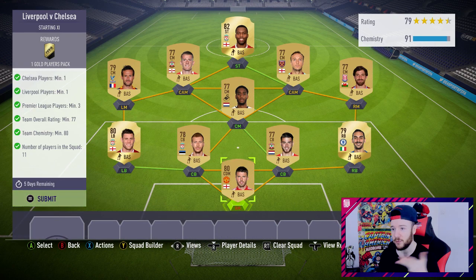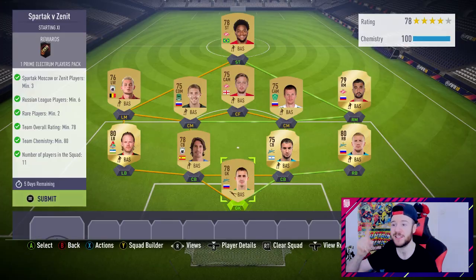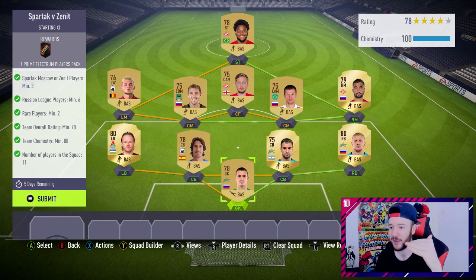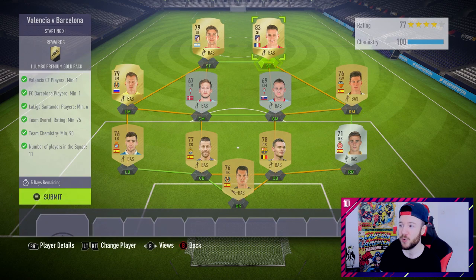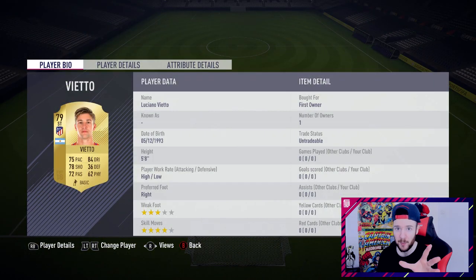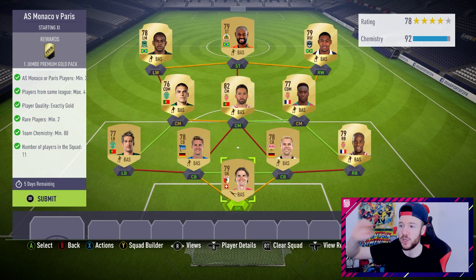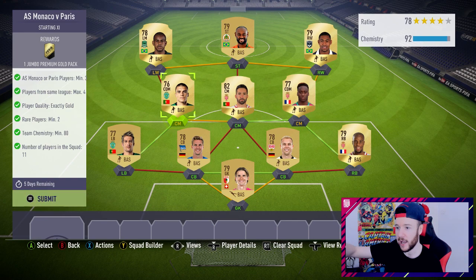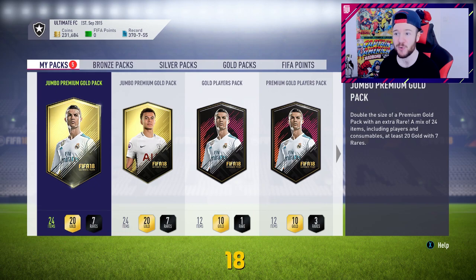Jumping into marquee matchups - Liverpool versus Chelsea, two Premier League players, easy. Spartac versus Zenith, six Russian Premier League players, we stuck in the whole Russian league team. For Valencia versus Barcelona, I dropped in two untradeables - Gamero and Vieto - to bring up the rating, then added some silver cards. Six La Liga players. Monaco versus Paris, dropped in three Monaco players as required, then built the rest. Very easy once you've completed the SBC.